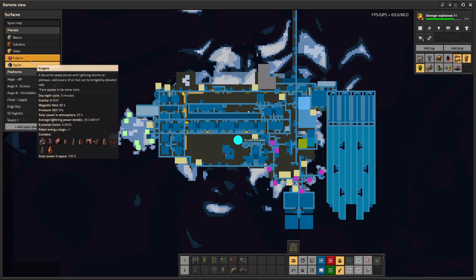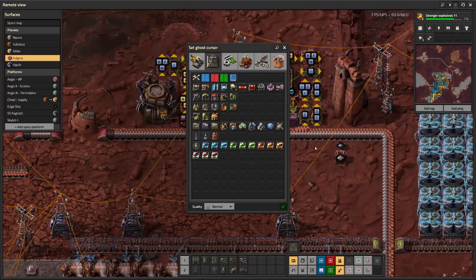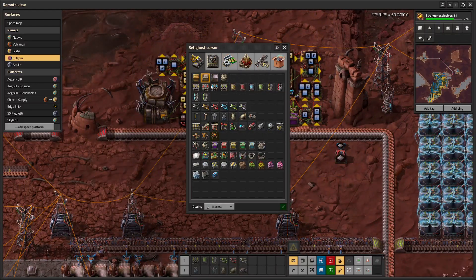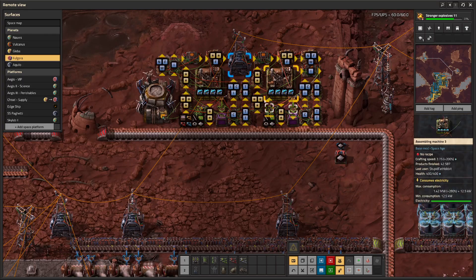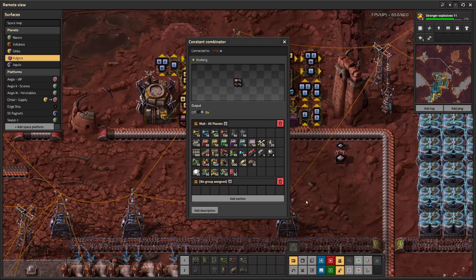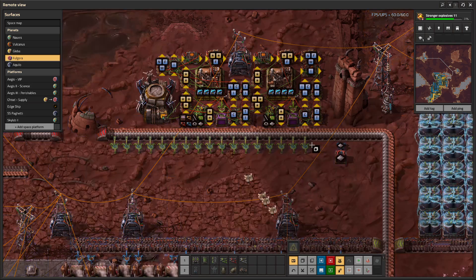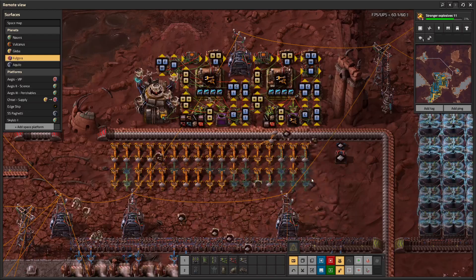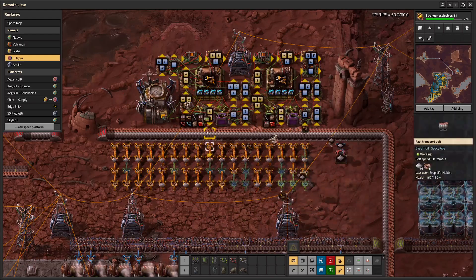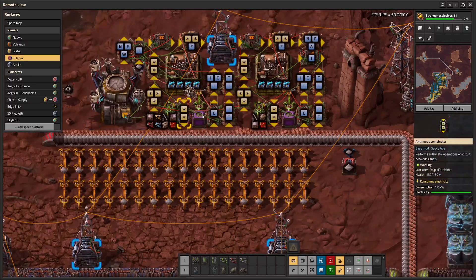We're going to load my current game, hop over to Fulgora, and here we have the mall essentially already set up. Right now it's completely dormant because everything it needs to craft is already in the array or has been removed. But if I take a bunch of yellow inserters and spam them here, since the yellow inserters in the logistic network get low, it's going to pick yellow inserters and craft them.